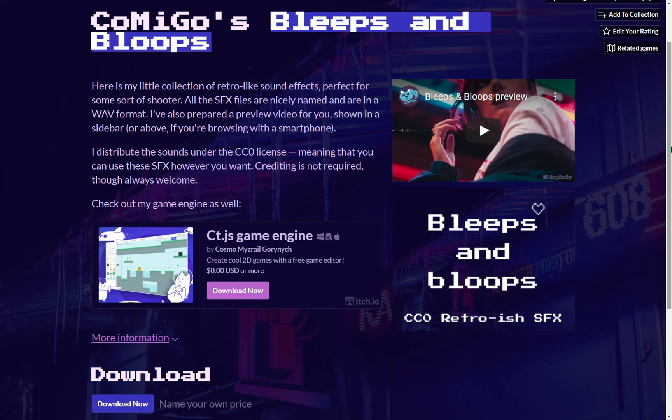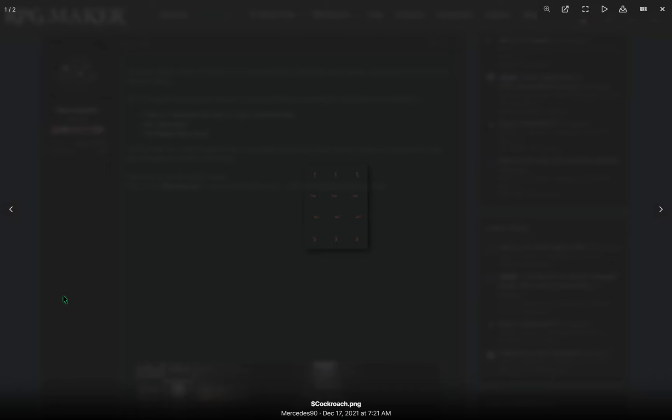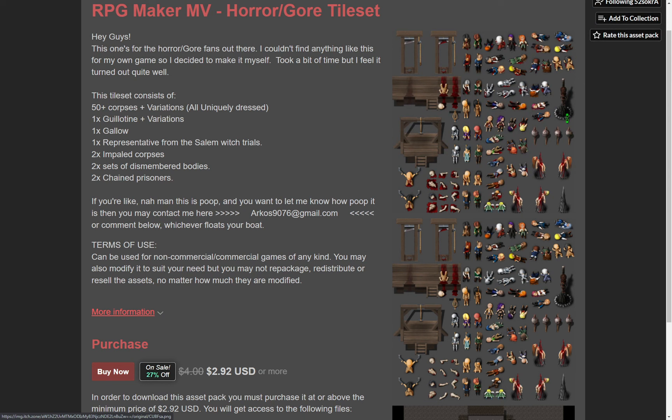Bleeps and Bloops sound effects by Cosmo Misreal Gorinich. Sprites of prison bars and doors by Avery. A cockroach sprite by Mercedes 90. LPC style monsters by Blue Carrot 16. And tall elves by Wayward Martian.